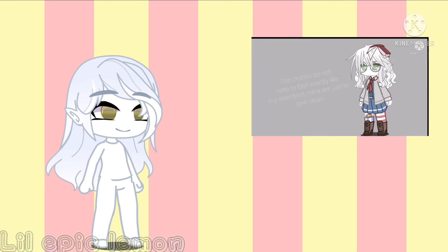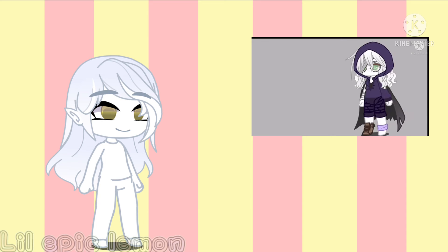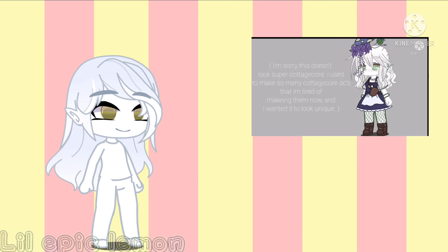If you were born in January, your OC will have a school uniform outfit. If you were born in February, your OC will have a winter outfit. If you were born in March, your OC will have a warrior-themed outfit. If you were born in April, your OC will have a ragged-looking outfit. If you were born in May, your OC will have a nature-themed outfit with lots of leaves and flowers. If you were born in June, your OC will have a cottage-core-themed outfit.